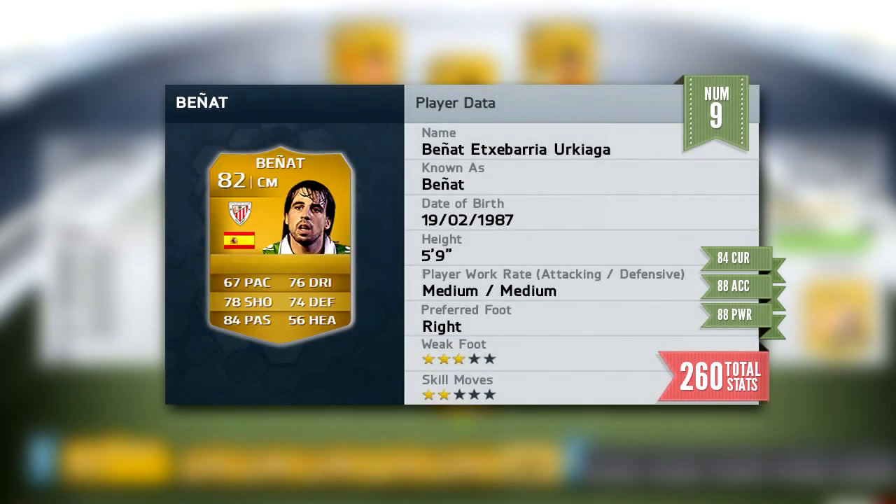Moving up to number 9, we have got Ben Yat. I loved this guy on FIFA 13. It seems like his free kicks have actually gone down a little bit, but 84 curve, 88 accuracy and 88 power brings him to the number 9 spot with 260 total free kick stats. He looks absolutely insane — 67 pace, 78 shooting and 84 passing. I will be using him at some point because he has got a cannon of a shot on him.